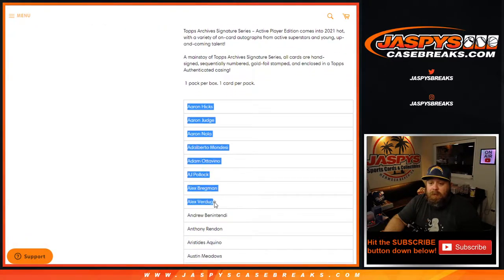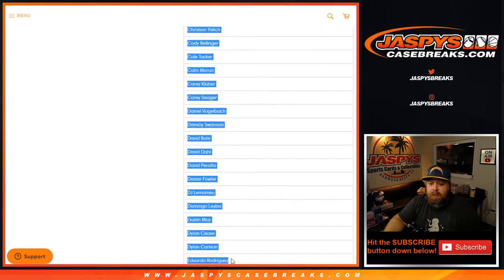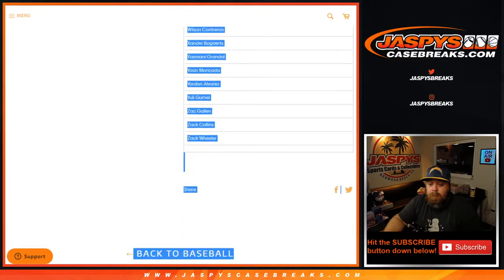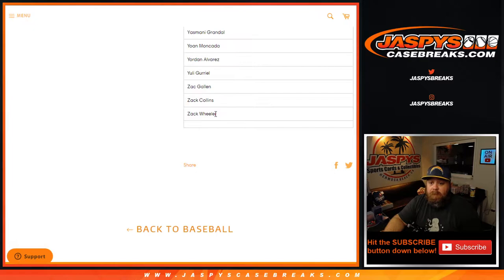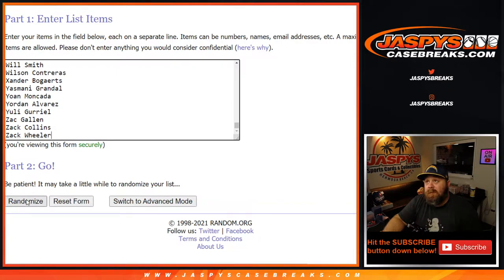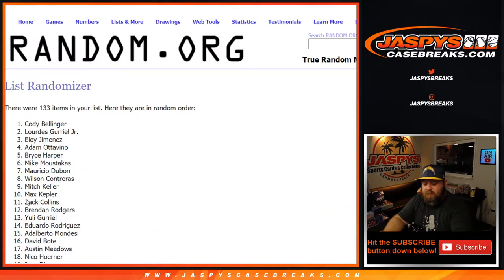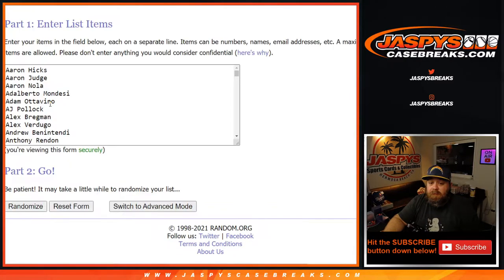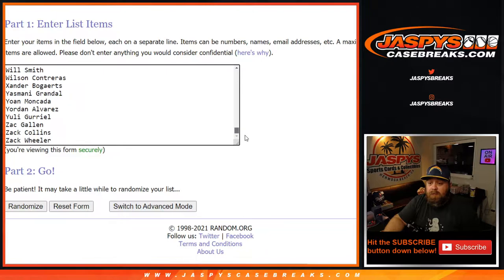The list goes from Aaron Hicks all the way down to Zach Wheeler. So you'll see that list here — Aaron Hicks to Zach Wheeler — and it should be 19 times seven is 133. So if I click randomize once and push to the end, it'll give me 133 spots. We're going to go back so that gives me the full list from Aaron Hicks back down to Zach Wheeler.